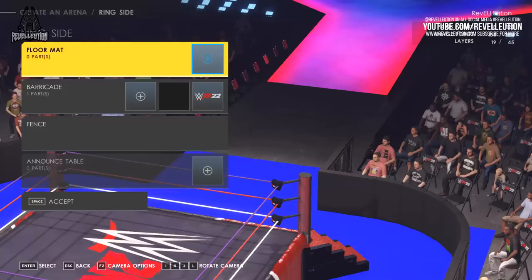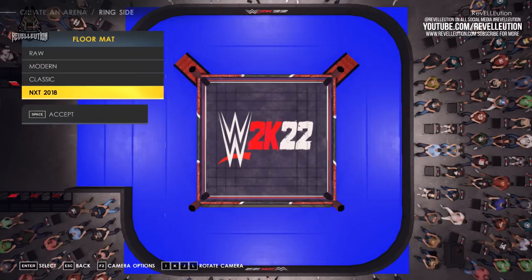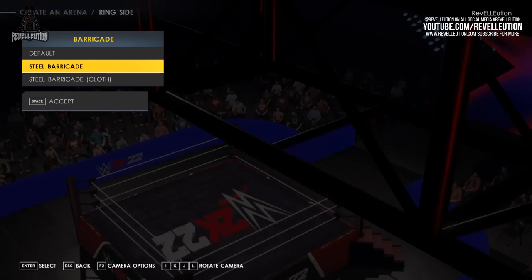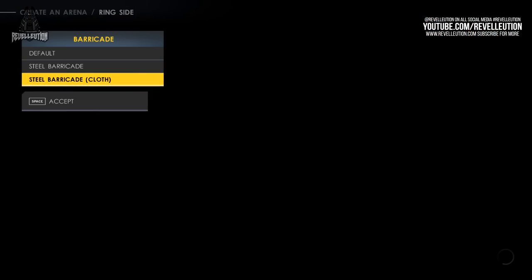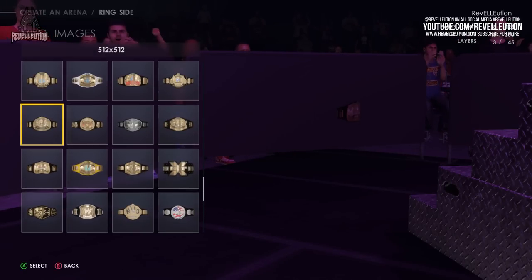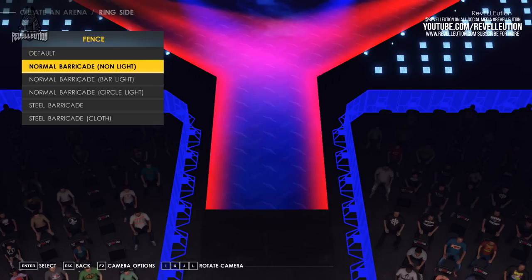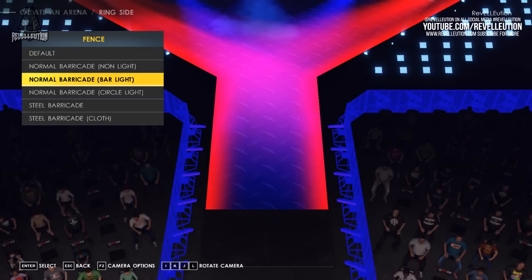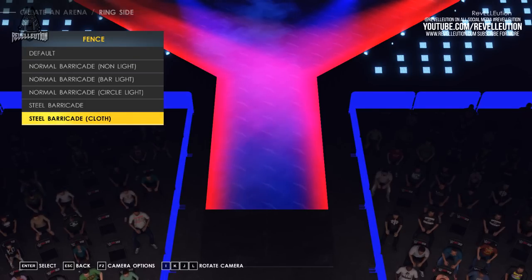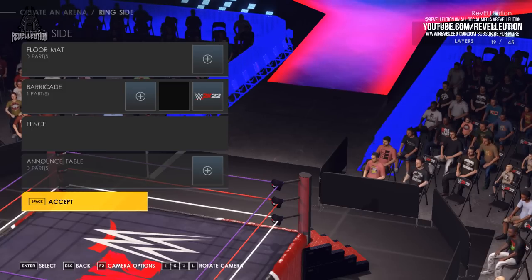Once you've finished customising your ring, you can move on to customising ringside, with the floor mat, barricade, fence, and announce table among the options. Floor mat options include presets for RAW, Modern, Classic, and NXT 2018. For the barricade, you have three options: the default barricade as seen on WWE TV, a steel barricade, and an alternative steel barricade with a cloth overlay, all of which can be customised with colours and custom images. Fence options cover the ramp and foot of the stage area. You can also change the announce table, with the option of one singular table or two tables, and edit the upper portion to showcase your brand.